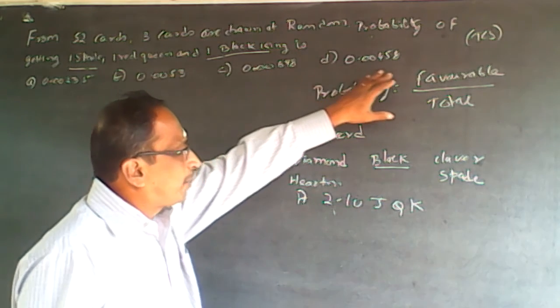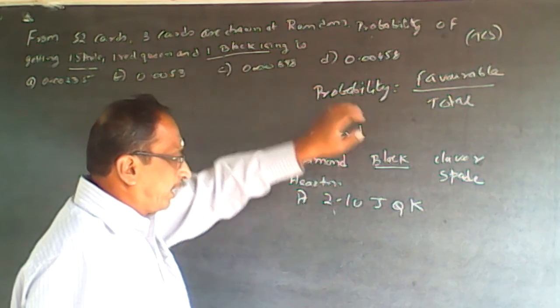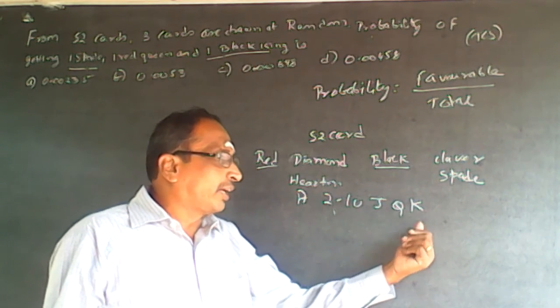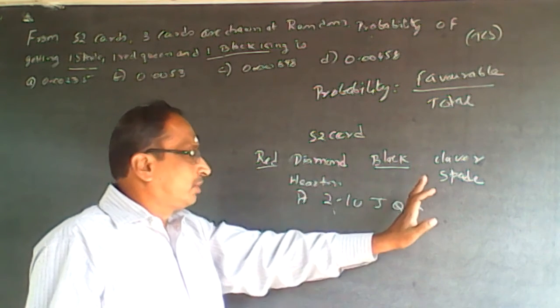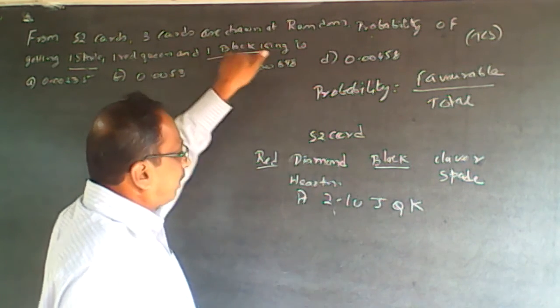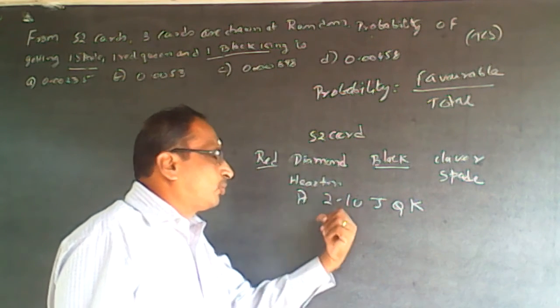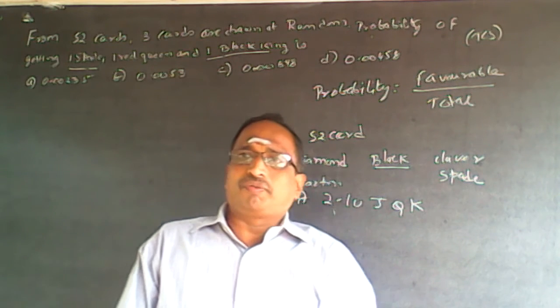Now, the total is 52. If I want a black king, there are two black kings: spade king and club king. So the favorable outcomes of getting a black king is 2 out of 52. If I want a red queen, heart queen and diamond queen are red queens. So the favorable outcome is 2 out of 52.